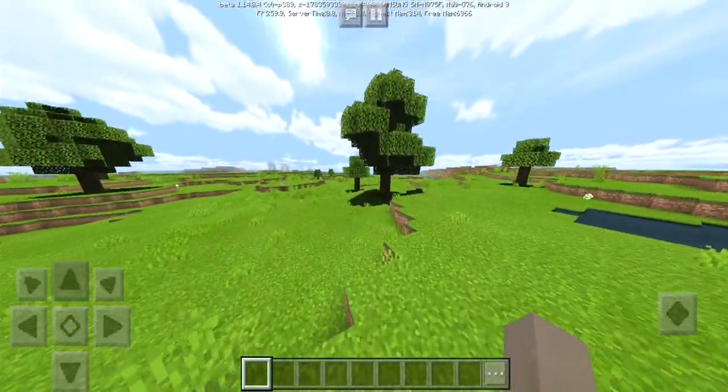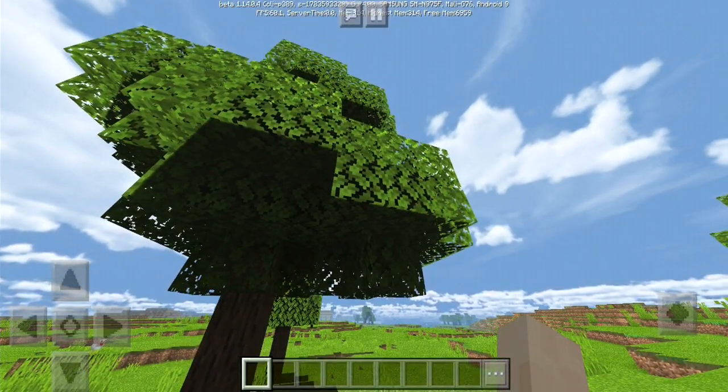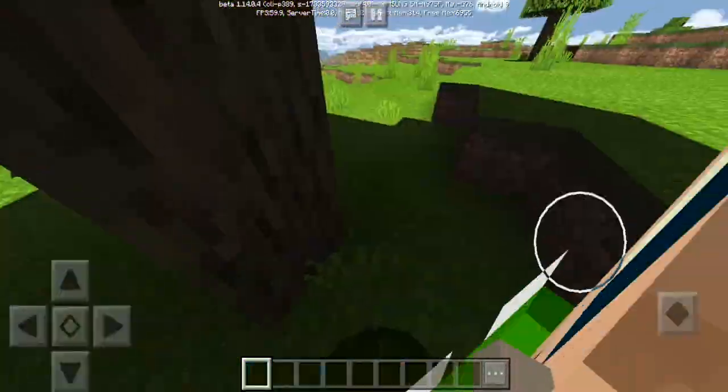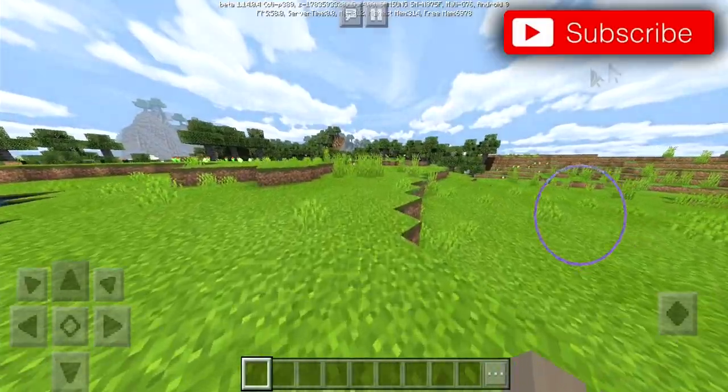Also the leaves do it as well — if we take a look you will see that the leaves are doing the shaky shake too. Really, really cool. There are also shadows as you can tell, which also look amazing.